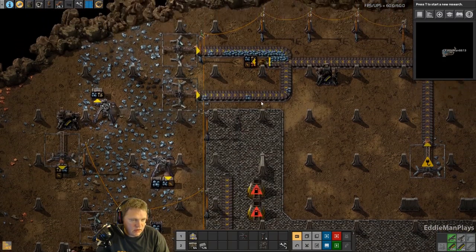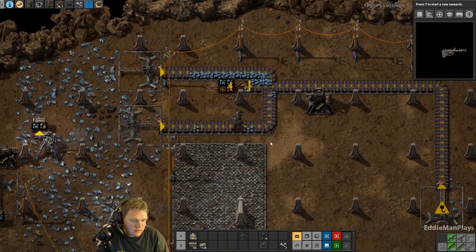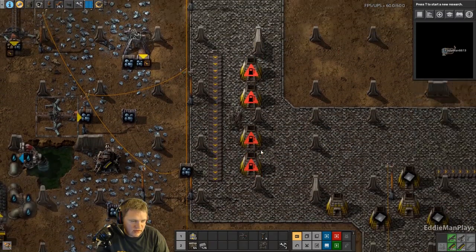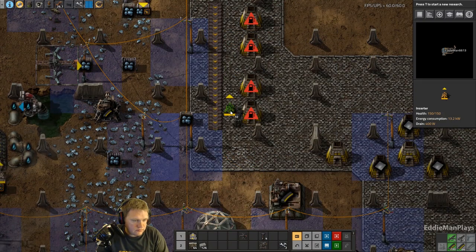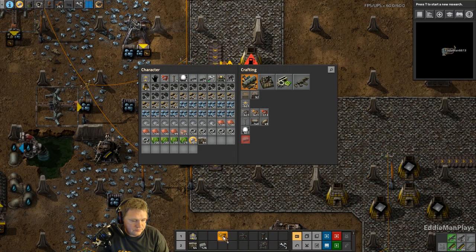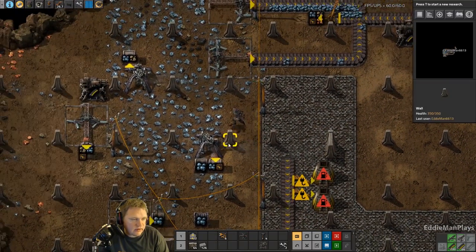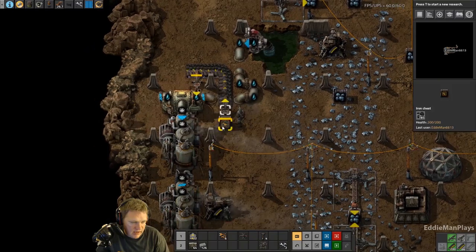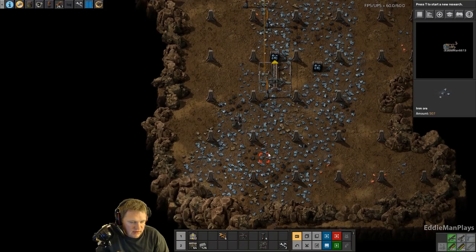Let's get some more belts going. We have some iron ore that we're going to have cooking in just a little bit. So we're going to have iron ore and coal on this belt here. We don't have a stable amount of coal - I've been hand-placing coal in here for power. There's some coal scattered around down here.